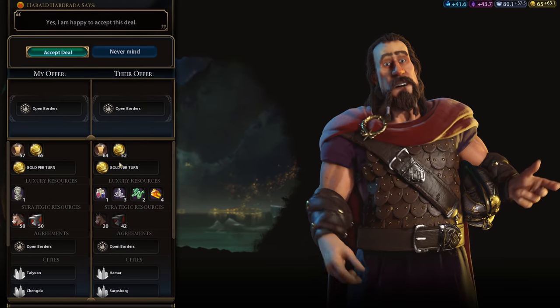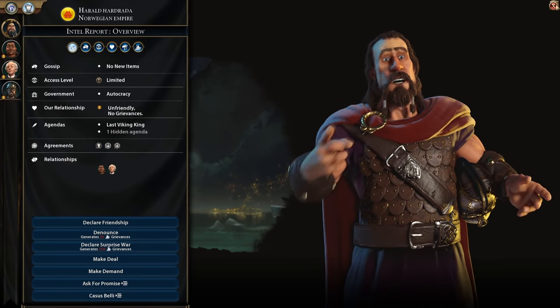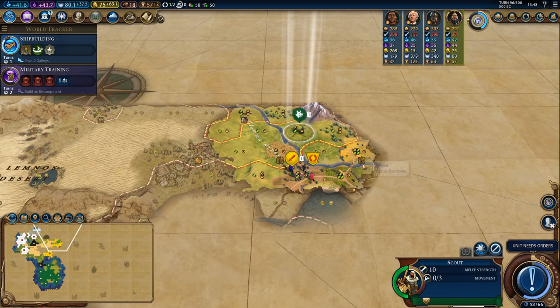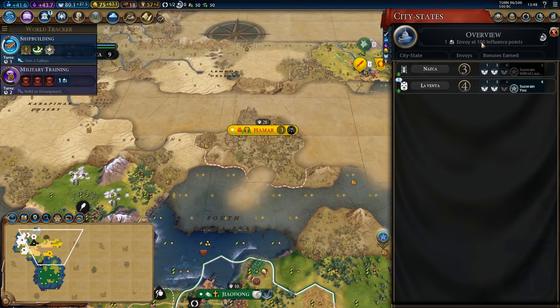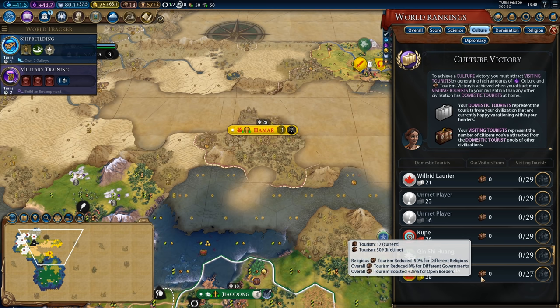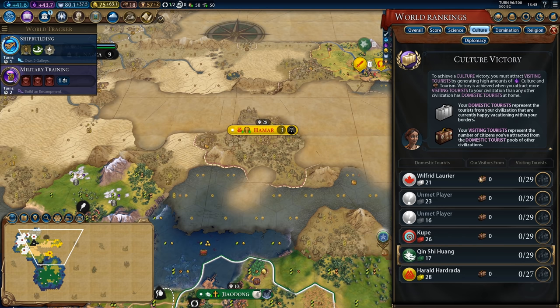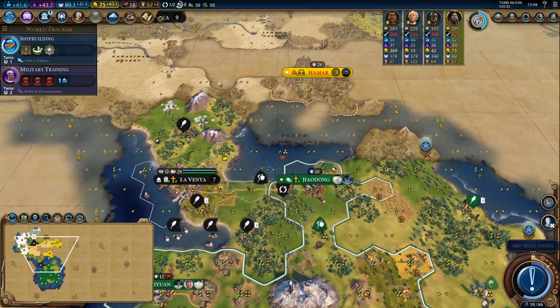Another really important aspect that a lot of people forget about tourism games is making sure that you have open borders with as many AIs as possible — partially for scouting information and partially because it gives you a tourism boost. If you come over here to the culture screen and hover over Harold you can see I'm getting a 25% boost for open borders with my tourism pressure against them, which means I have already generated nearly 500 tourism against them this early into the game.